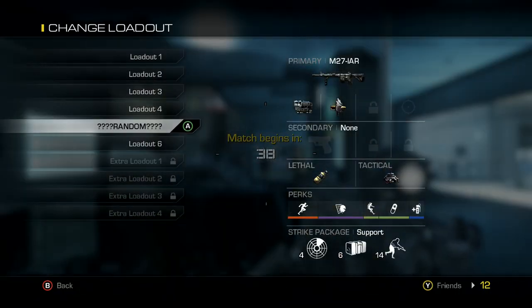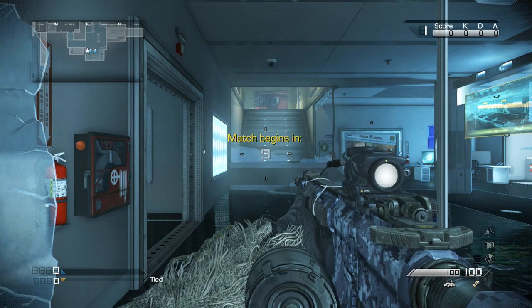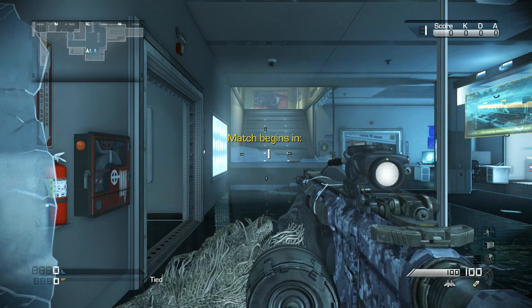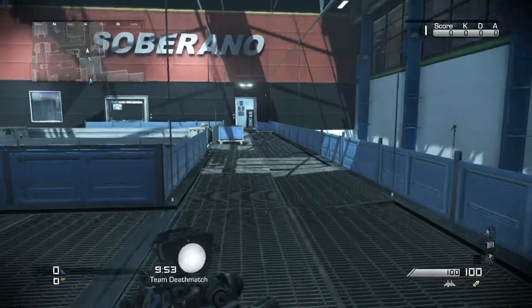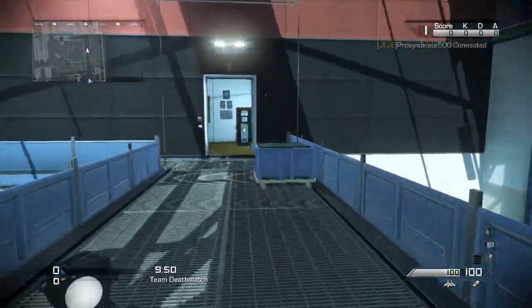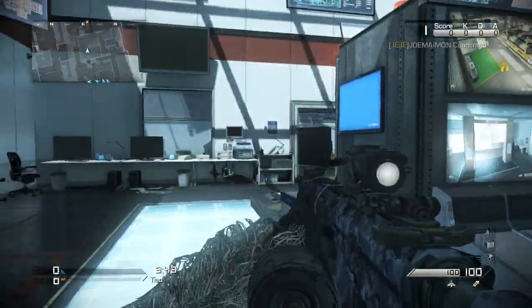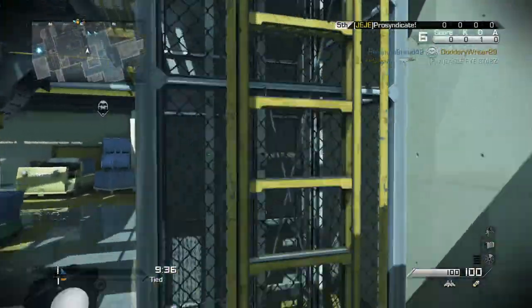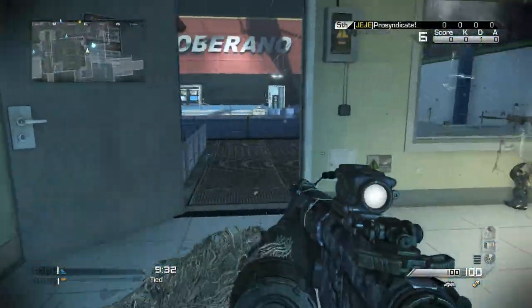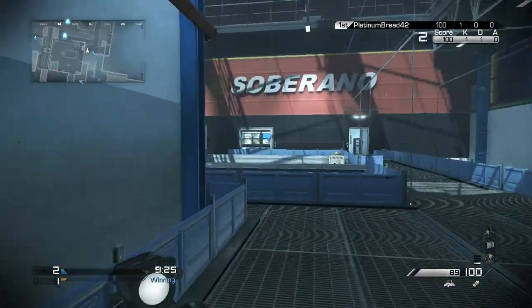All right, let's get into the random class series — team deathmatch. I like the thermal but it's not so good on Sovereign because the map is really bright. We have agility so that's pretty good for the LMG, just because it's a heavy gun. Make sure nobody comes behind this over here. They just rushed and that's where Focus really comes in handy, but I'm pretty sure they're just rushing straight mid or right side.